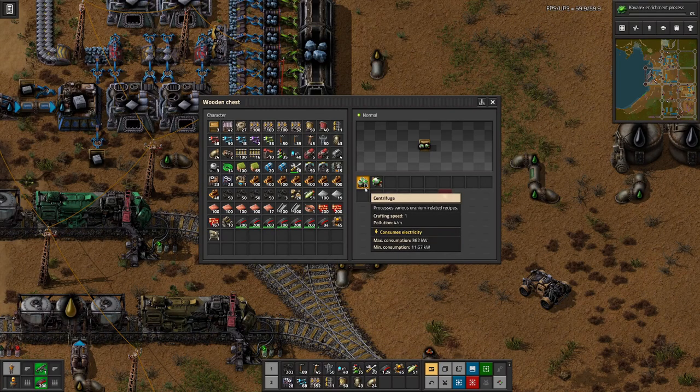At least for now that's enough. I'm thinking we will use ten centrifuges for the refining of the uranium ore, and then one for enriching. We can then expand that in the future, but we just want to get this whole thing kickstarted.